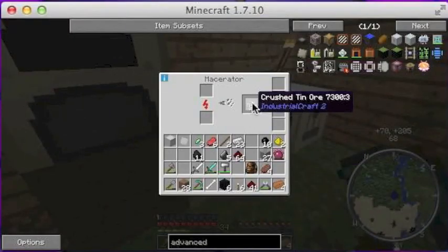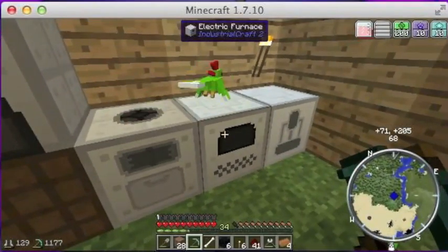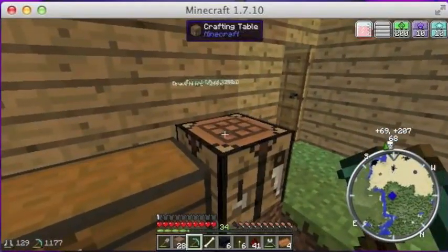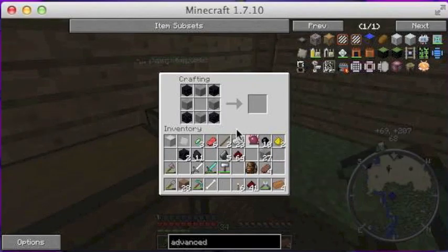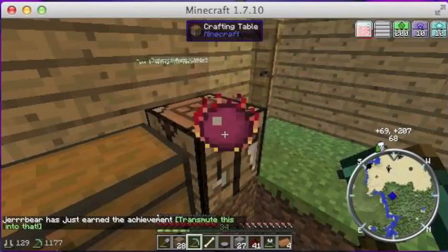Our stone should be done smelting. We'll put our fresh tin in there. We've got four stone and our four obsidian. We'll put our Philosopher's Stone in the middle, and we have ourselves the Transmutation Table — that is pretty cool!